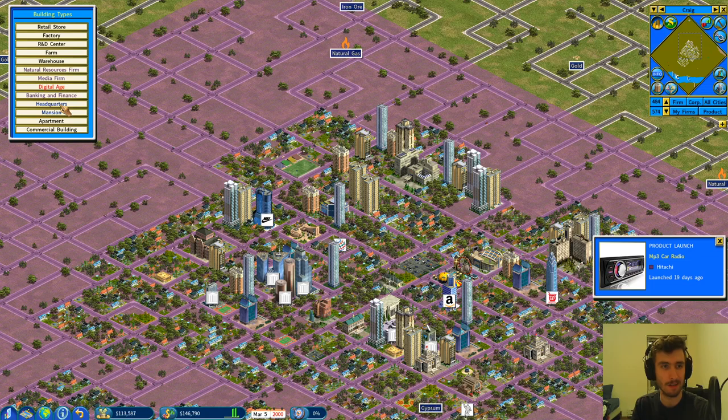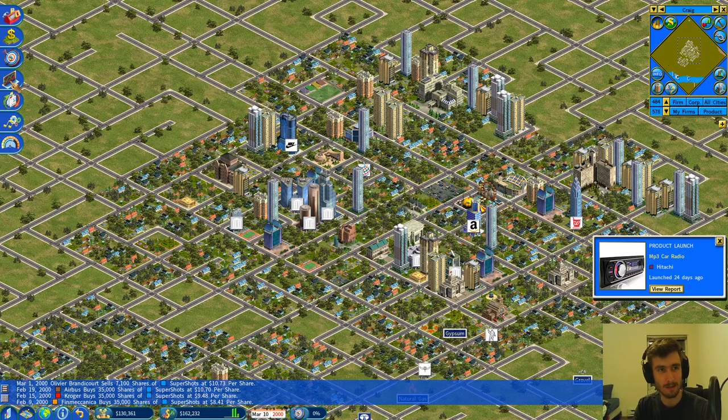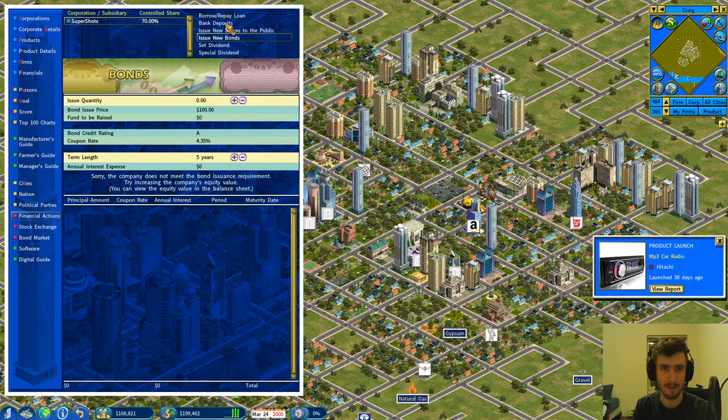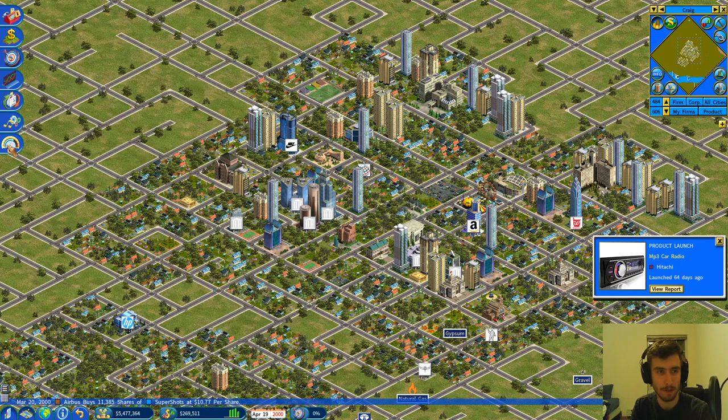We need probably about six million including land costs for an apartment. I'm not sure if the IPO helps the credit rating for loans. We can issue new shares or new bonds, but let's see if we can borrow. There's a decent credit limit from Walgreens Bank — that could jump-start the real estate empire we want to start forming. Let's do that — it'll be a nice cash inflow.